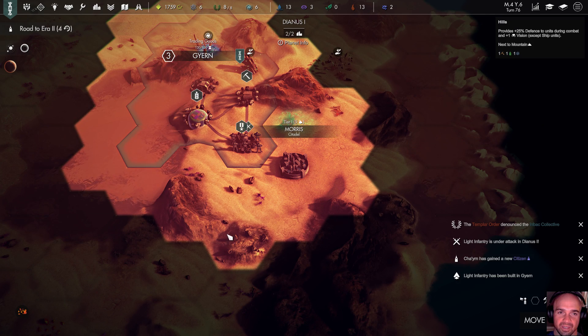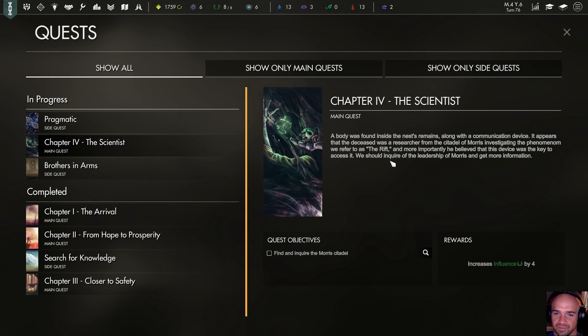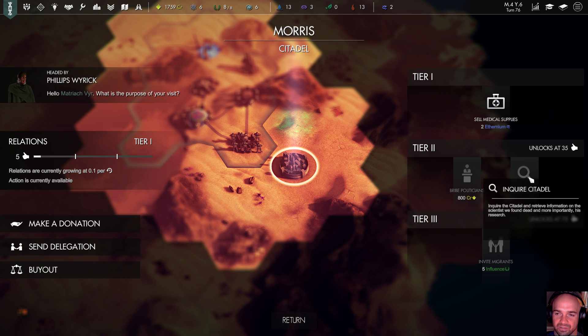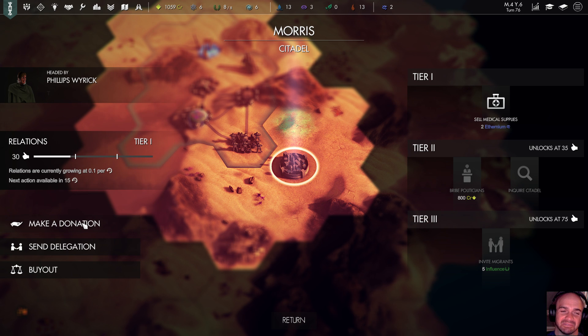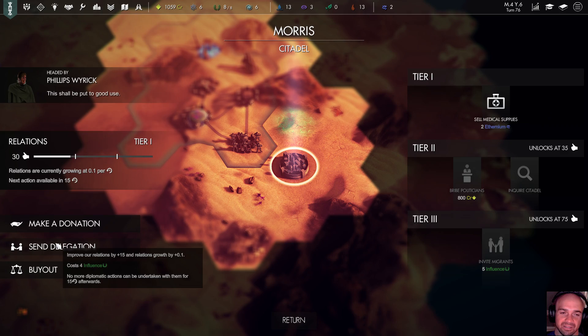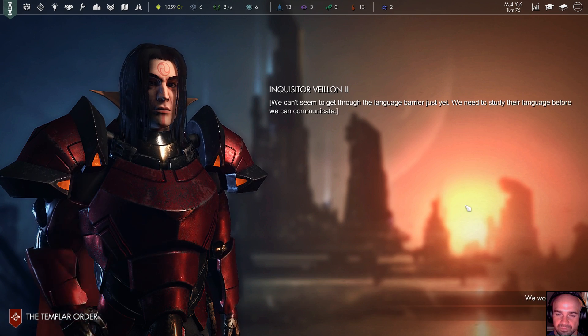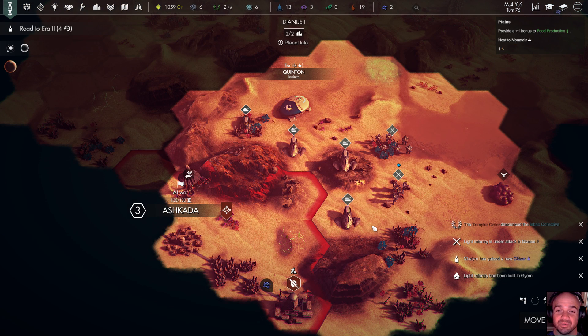Send delegation — I don't get it. I'm supposed to do something with these guys but it doesn't even let me go in there. So, scientist: body was found inside, we refer to it as the Rift. We believe this device is key to access. We should inquire of the leadership of Morris and get more information. Find and inquire — inquire Citadel. We have to make them happier. I'm not spending money — but I just did it. Send delegation — I don't want to do that because I want to use my influence to declare war. I'm going to murder all of you.